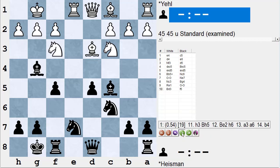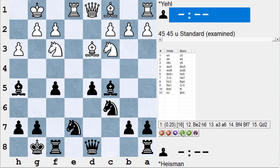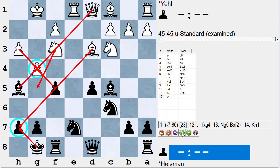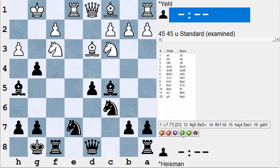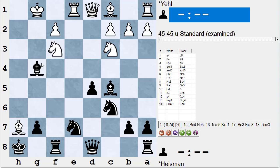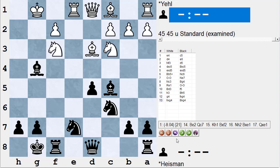Instead he does play h3, but for a completely different and unsound reason — he wants to sacrifice his kingside pawns and play bishop takes h7 check. So I play bishop h5, and after some thought he plays g4. He's expecting pawn takes, pawn takes, bishop takes, bishop takes h7, king takes h7, knight g5 check, king moves, queen takes g4 with a nice game. But I played pawn takes, he plays pawn takes, I play bishop takes, and now he realizes bishop h7 check fails: I just play king h8 and he has no safe moves to guard the knight on f3.